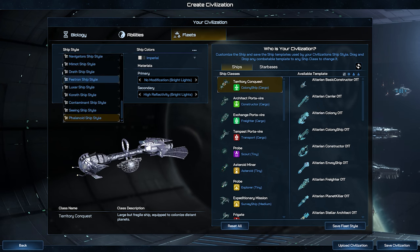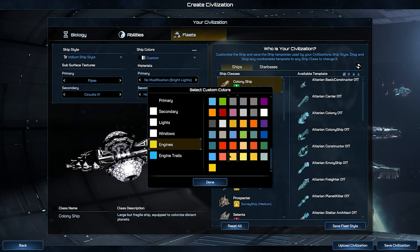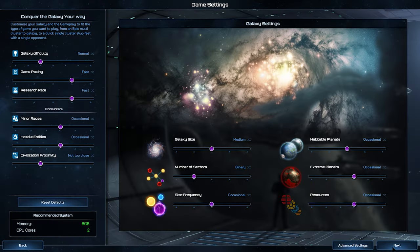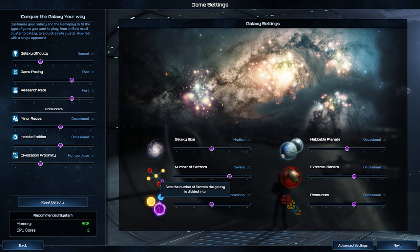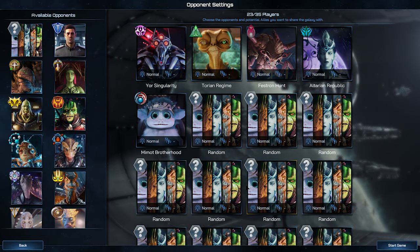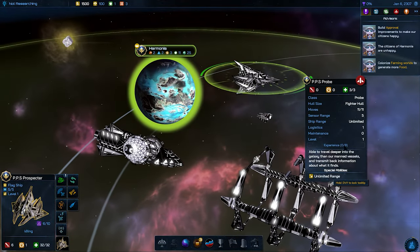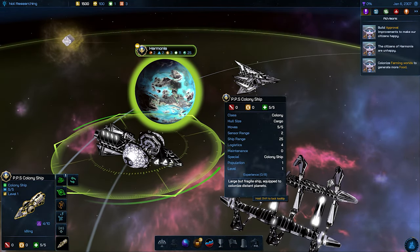The customization doesn't quite stop there, which is a pretty good segue into the ship builder. When you jump into a game, it's also important to note that there's a huge variety in just how large you'd like the galaxy to be — a single player game can have up to 64 players, with a medium one up to 35 on offer, so the scale is pretty gargantuan.